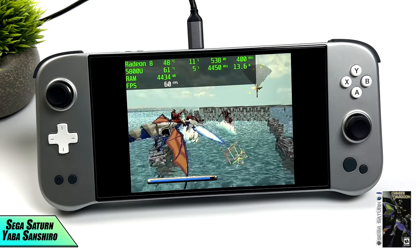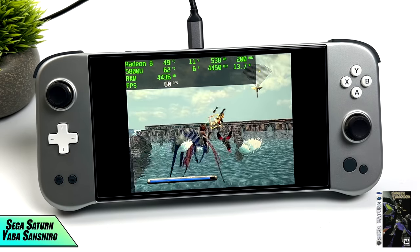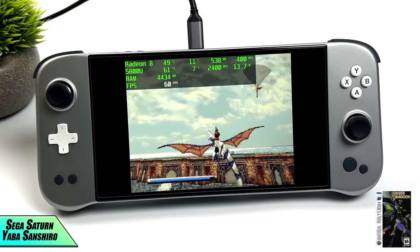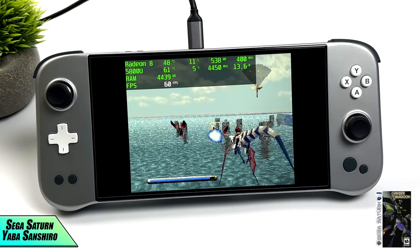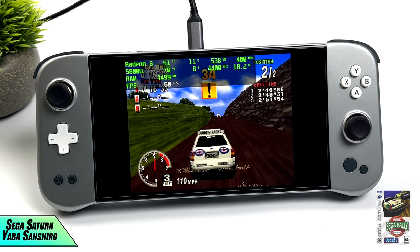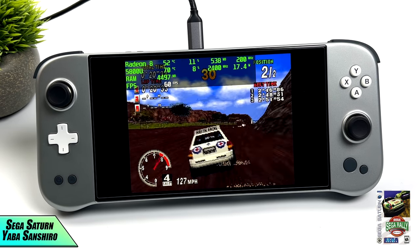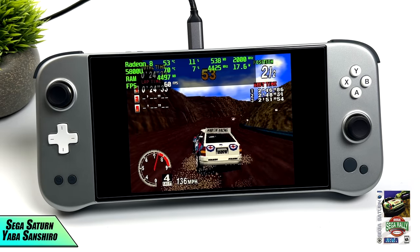I also wanted to test Sega Saturn using Yabause and Yaba Sanshiro via RetroArch. First up is Panzer Dragoon — running great at 60 FPS, pulling only about 14 watts. I also tested Sega Rally Championship, which is one I always like to throw in because it gives these APUs a run for their money. That game pushes the TDP up from 14 watts to around 18 because it takes a bit more to run.